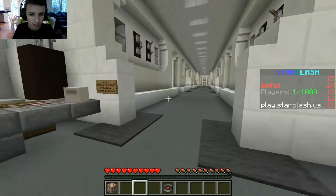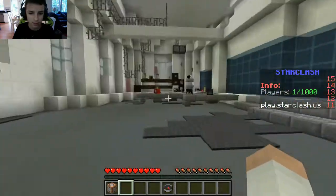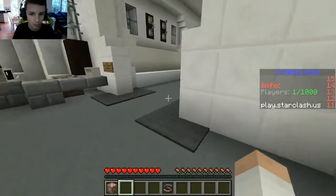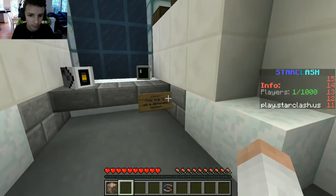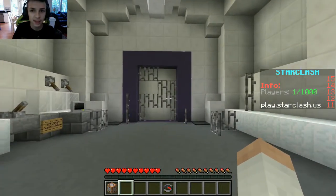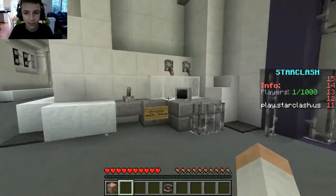It starts out in the Tantive 4 from A New Hope, so this is where you spawn in. We have some Star Wars heads, there's R2-D2 over there, and we even have Kylo Ren right here. It's like his line from Force Awakens, which is cool. And down here — 'This ship is on a diplomatic mission to Alderaan.' That's another line from A New Hope, and there are Death Star plans on the main computer. I'm a big Star Wars fan so I actually appreciate all these little details and all the time they put into this server.